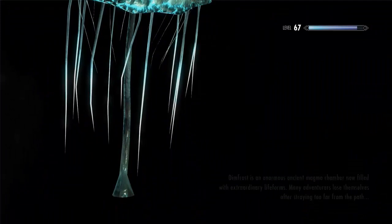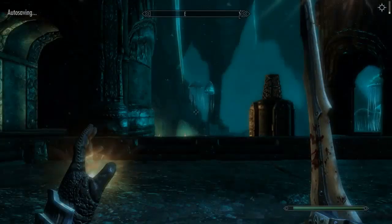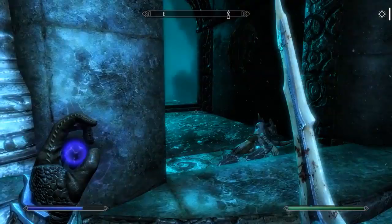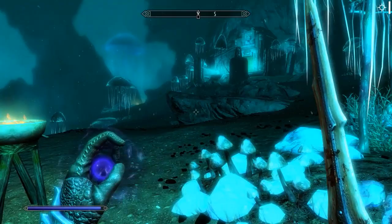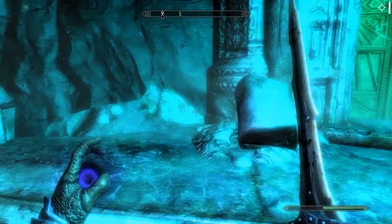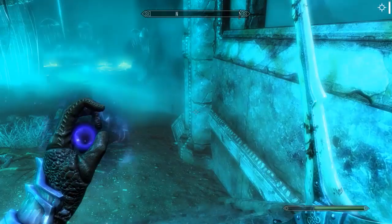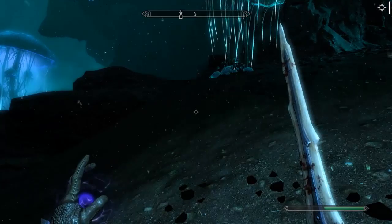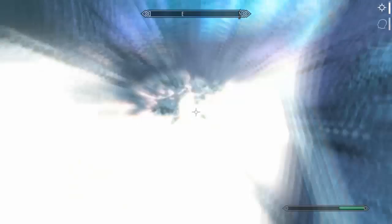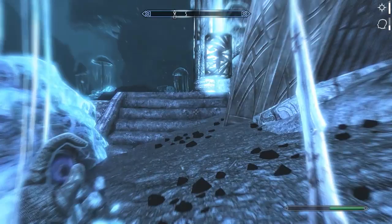Custom load screen - dim frost is an enormous ancient magma chamber now filled with extraordinary... the load screen is too fast, but if you want to pause it and read it yourself be my guest. That was a fun little detour, let's actually continue on with the main quest and head towards the quest marker. Is there another door up there - seriously? Holy shit, whoever made this - it might be one guy, it might be fifteen - they put a lot of work in. Dim frost annulatory? I have absolutely no idea what that means, but it sounds cool. Holy shit, that's a lot of fire - become ethereal, man's best friend.